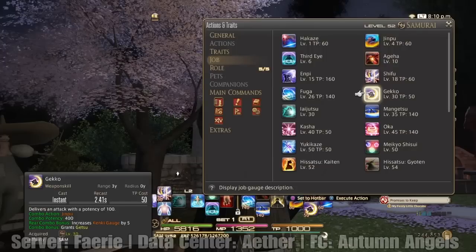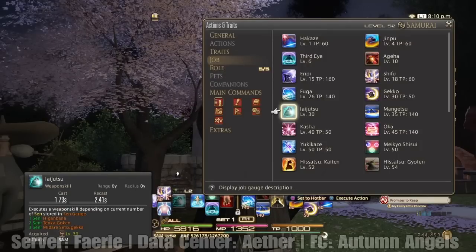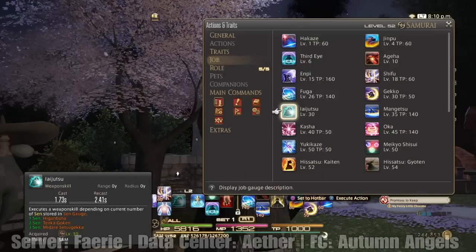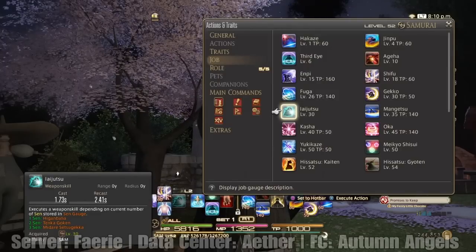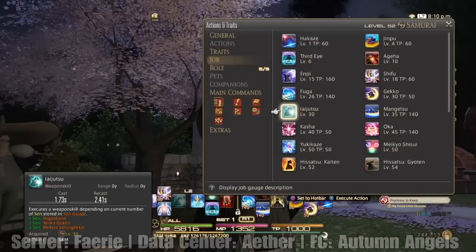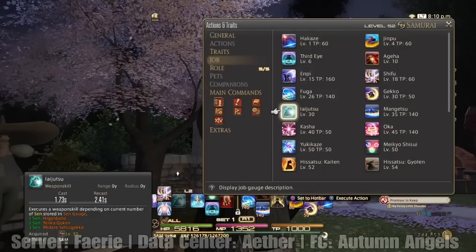Keep in mind, keep your eyes on that Kanki gauge — I'm going to show you guys why and why that's so important in a minute. And then Laijutsu — executes a weapon skill depending on current number of Sen stored in the Sen gauge: Higanbana, Tenka Goken, and Middare Setsugeka. Now these moves are all very important.